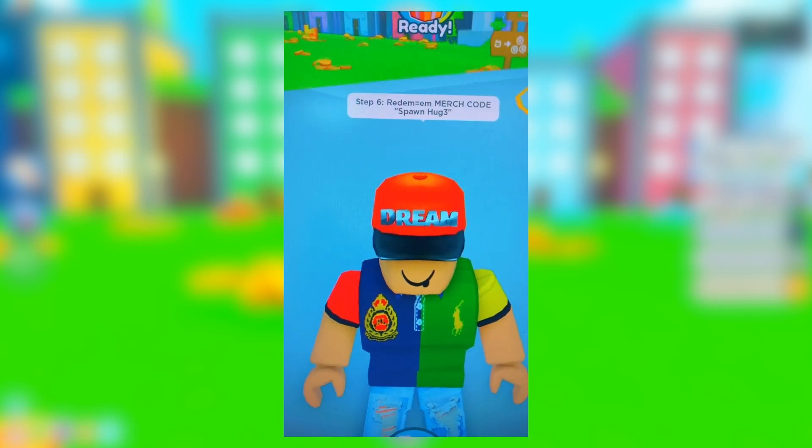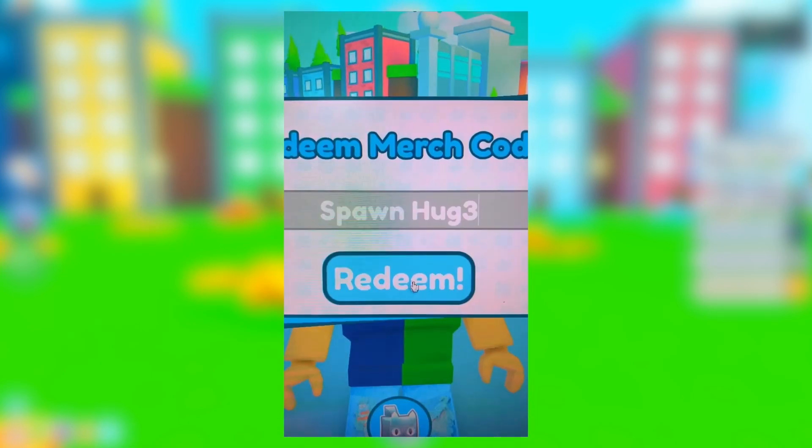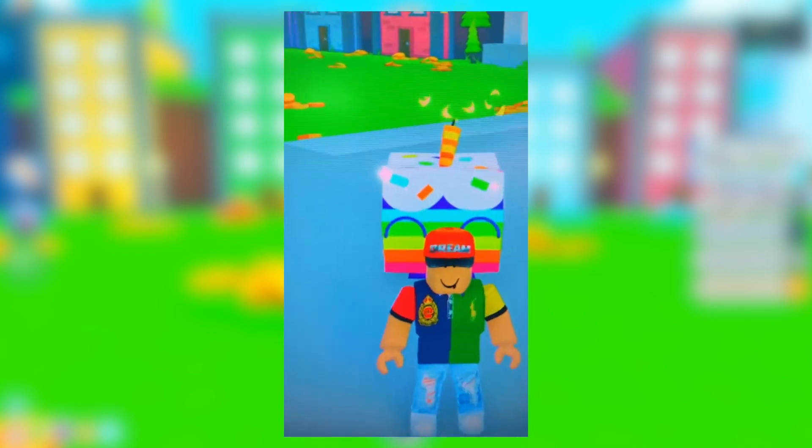Step six: redeem merch code 'spawn huge.' He's going to redeem 'spawn huge' — bro, he got a free huge cupcake! What? Then this has to be the biggest. Oh my God, I need to try this.